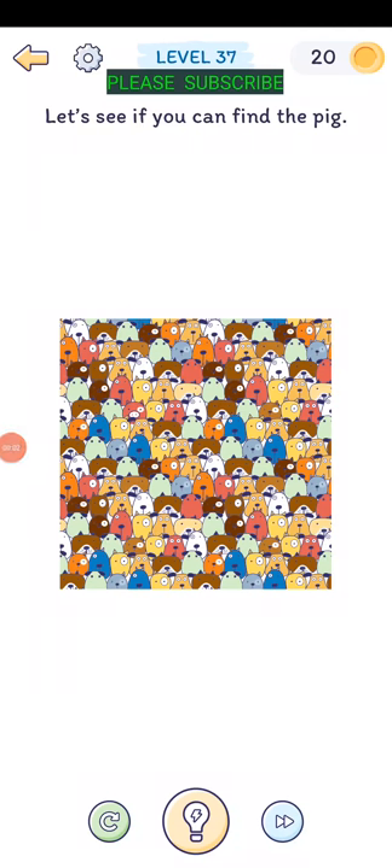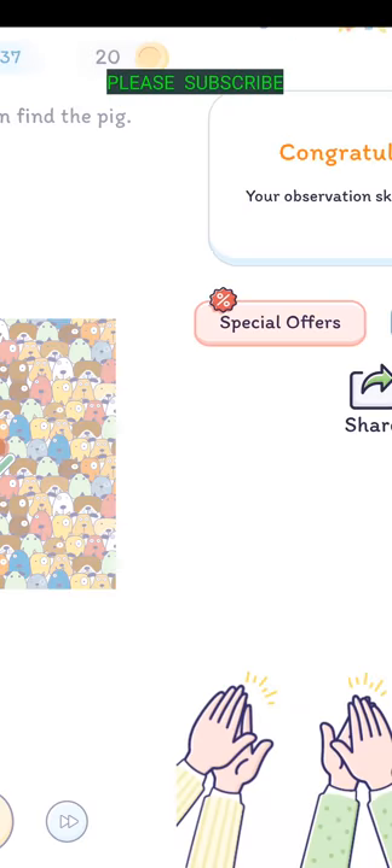Level thirty-seven: can you find the pig? This is a tough one - they all kind of look similar. I'm looking for a pig nose. Look at the middle of the picture, then to the left about halfway and then up a little bit - right there.